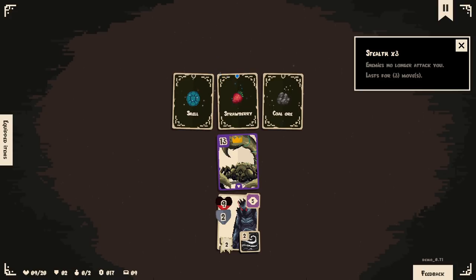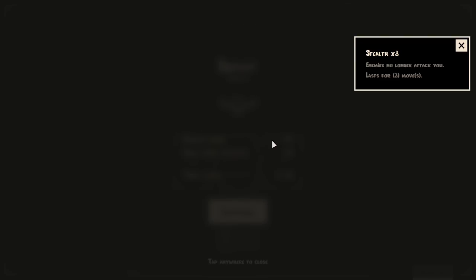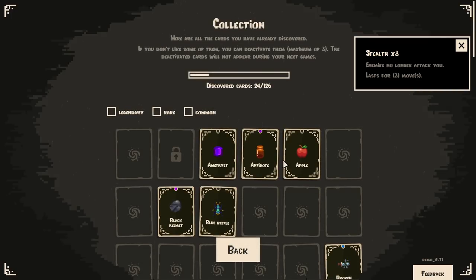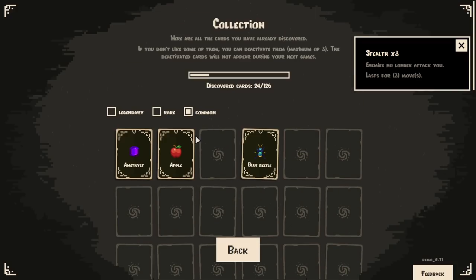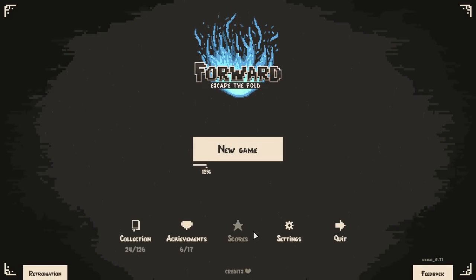That's going to do it here for today. This has been Forward: Escape the Fold. Divine meat — get a random status after being attacked by an enemy. Hammer — when you attack an enemy, deal one damage to all other enemies in play. That's so good! It seems like you unlock things fast and loose, but look at that — there's so many different unlocks. It's a nice minimalist, bite-sized roguelike dungeon crawler — very straightforward, streamlined. You can play for 15 minutes and complete a run, or take your time and plan it all out.